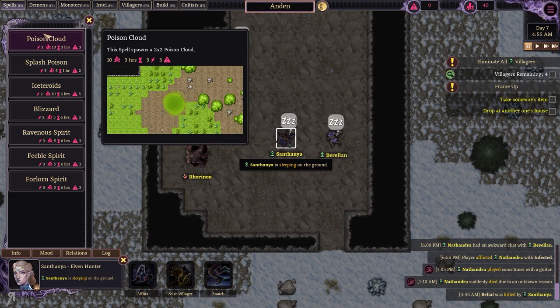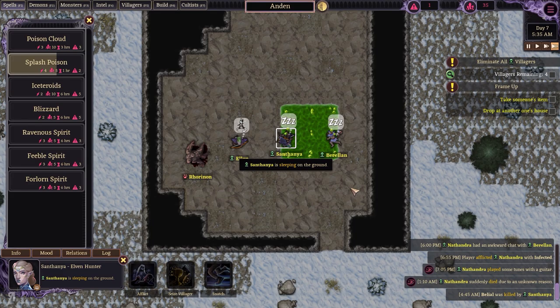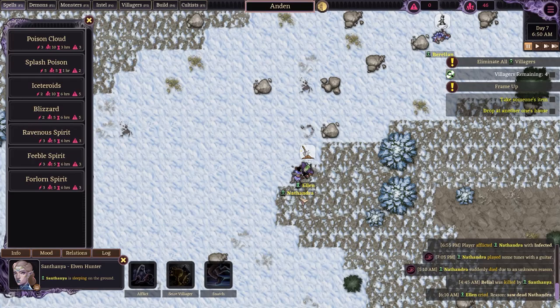Let's just do poison and hopefully get them poisoned as much as we possibly can. There we go — nice. Is she dead? Yes! Suddenly died due to an unknown reason. Perfect.